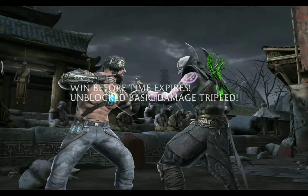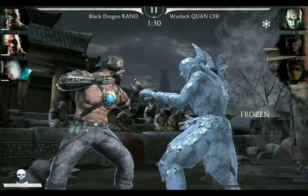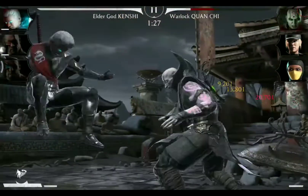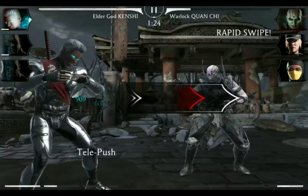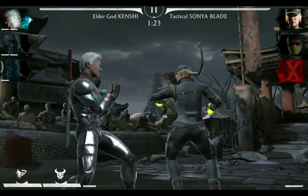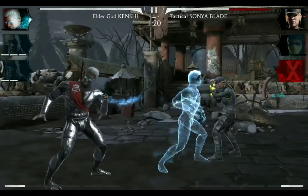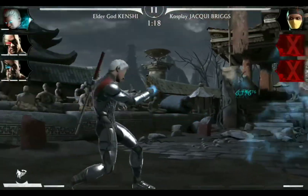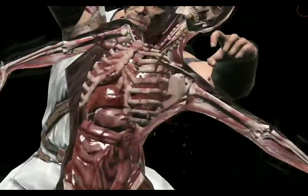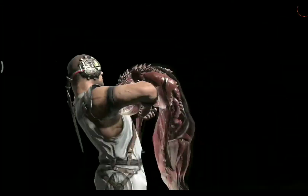To get Classic Kano 2 X-Rays to work off some Feats of Strength, I will just start with a Special 1 by Black Dragon Kano and directly tag to Elder God Kenshi. We will just take Warlock Quan Chi out with a Special 1. Now we use a Special 2 against Tactical Sonya Blade and we are already at the X-Ray — we didn't even need that knockout. That's a very easy victory and Classic Kano has one of his X-Rays done.